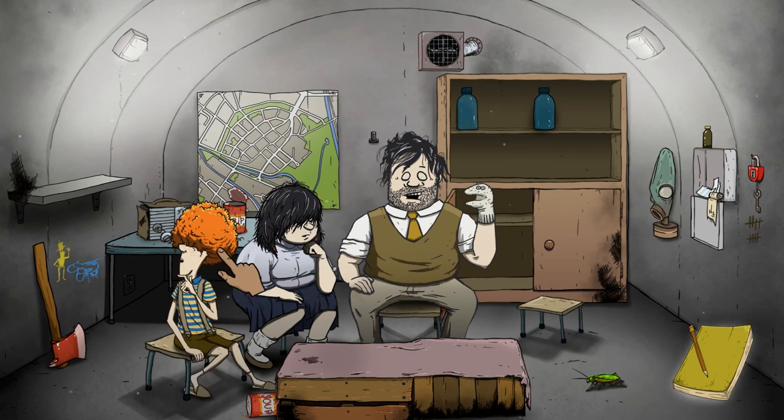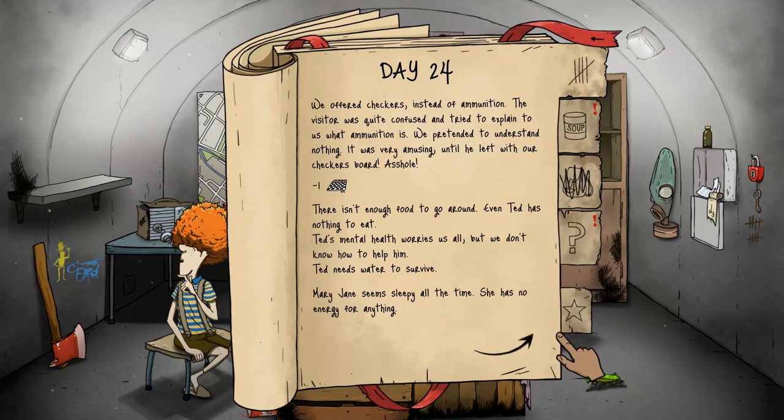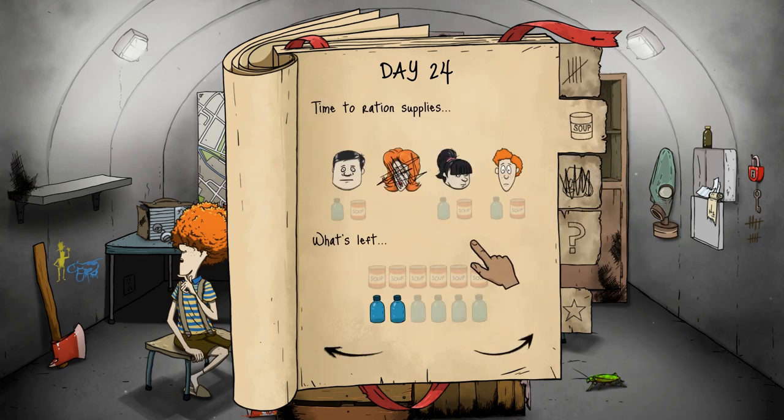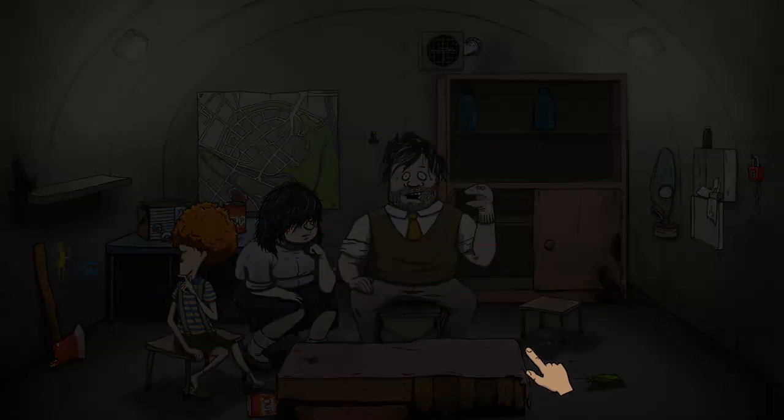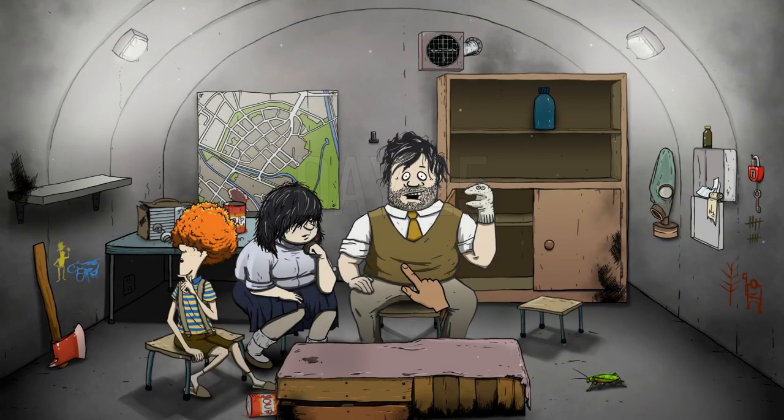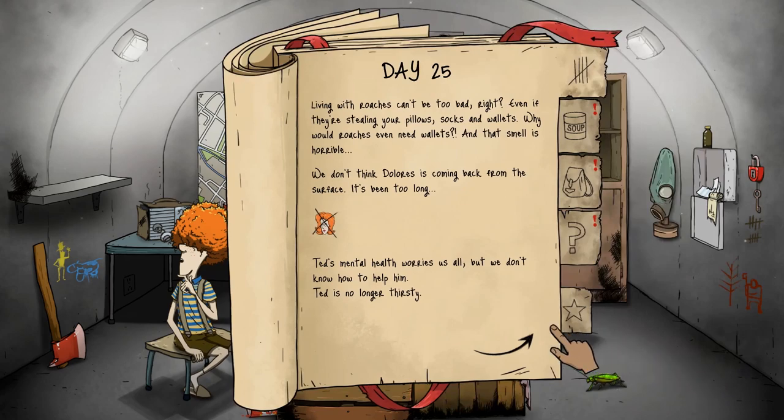Day 24 — look at their hair, by the way. Timmy's got a full afro and Mary Jane is just wrecked. Looks like the guy just left with our checkerboard. All we can do now is worry about thirst. We're running out of food — eventually people will be very hungry and could starve. Looks like there's another radio message but we don't have a radio anymore. We don't think Dolores is coming back from the surface — it's been too long. Ted's mental health worries us all but we don't know how to help.